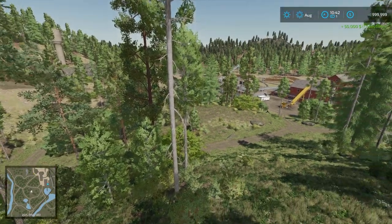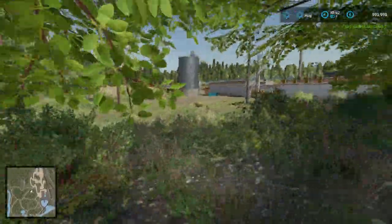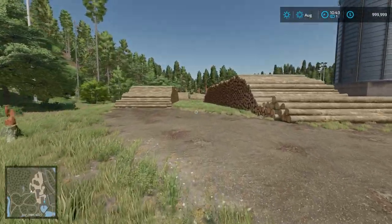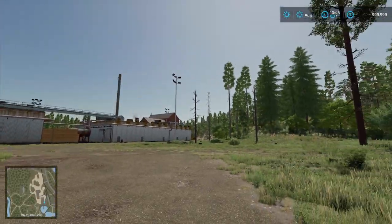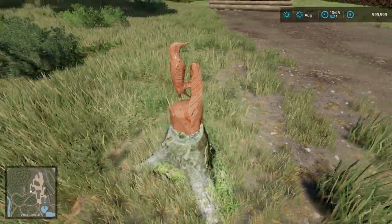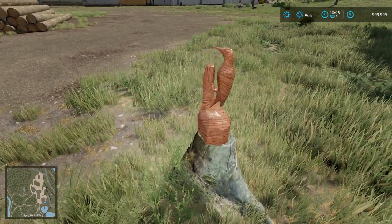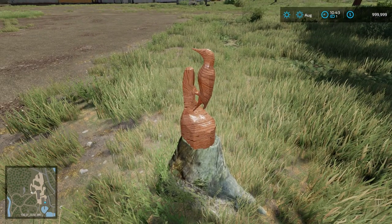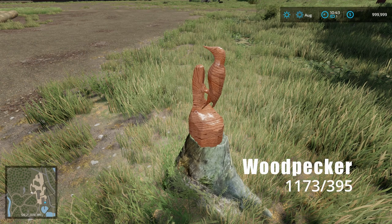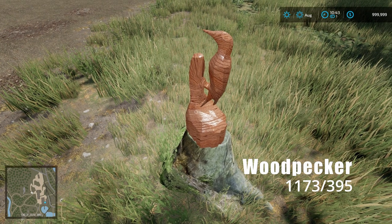From Mr. Fox, run north back around the sawmill and over by the log piles. I've been waiting the whole video to say this: you'll find the Woodpecker sculpture at coordinates 1173, 395. Grabbed!